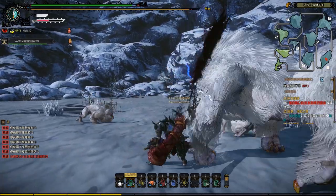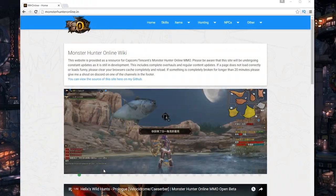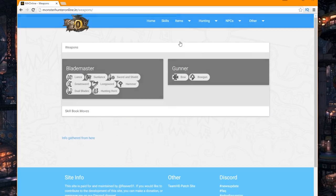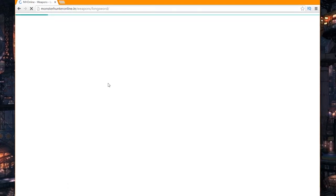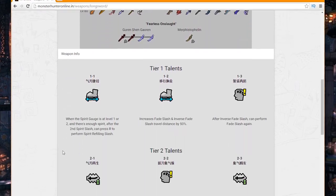Now in terms of translations, go check out monsterhunteronline.in. At the top, if you go over to items, then weapons, and select the weapon that you want to use, scroll down past the weapon trees and click weapon info. There you'll find English descriptions of what the talents specifically do.